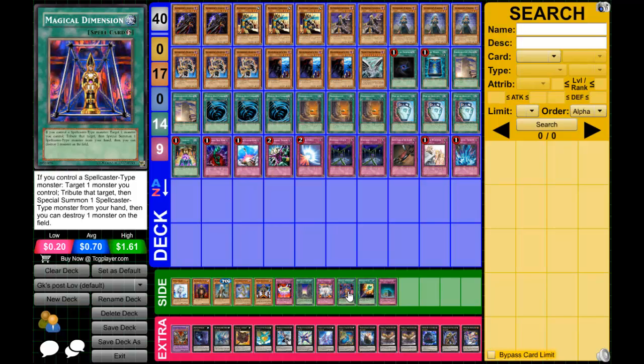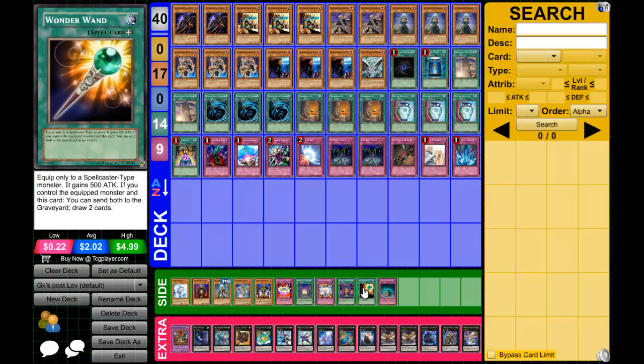Magical Dimension is actually a really good card in this deck since your whole deck is spellcasters, and tributing your monster is not a cost so everything happens upon resolution — they can't respond to it. You target one monster you control, special summon from your hand, and if you destroy a card on the field they can't Torrential. This card can single-handedly get rid of Stardust because the destruction isn't guaranteed, and Stardust cannot stop that effect. It also handles Prime Material Dragon.